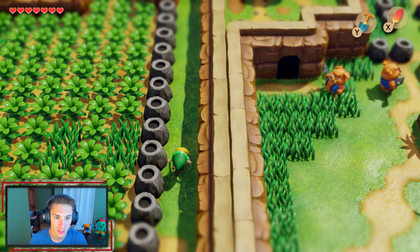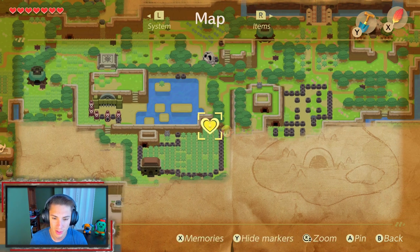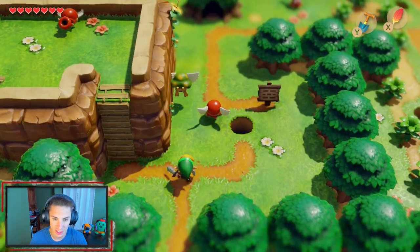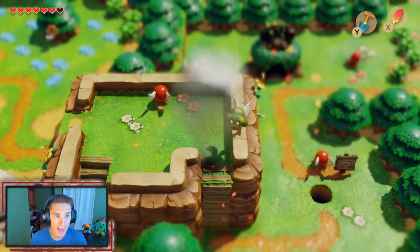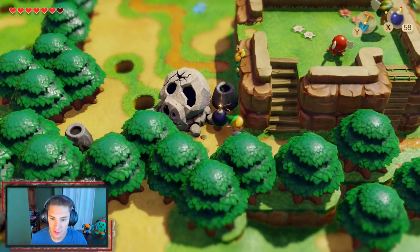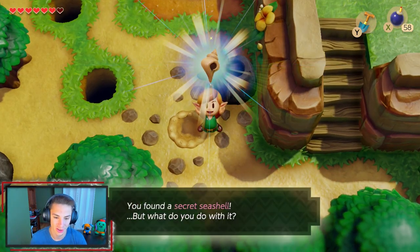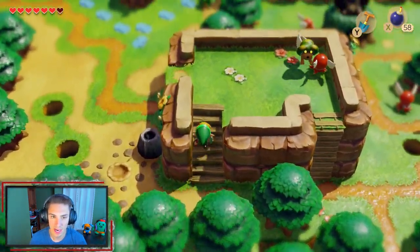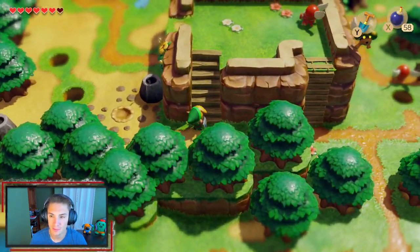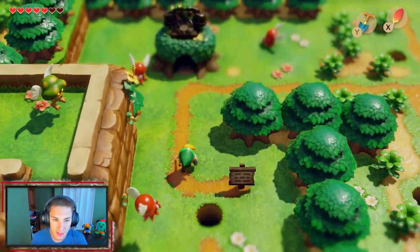To get to the castle, there's a little sign telling us it's this way. We walk up. There's a piece of heart right there — marking it on the map to come back later. We're opening up sections of the map as we go. Making our way toward the castle, we encounter new cool enemies: octorok variants and flying mushroom dudes — flying octoroks with wings. One even drops bombs, which we didn't know. We whoop on him, bring out our bombs, and keep moving.